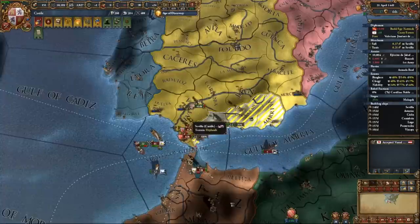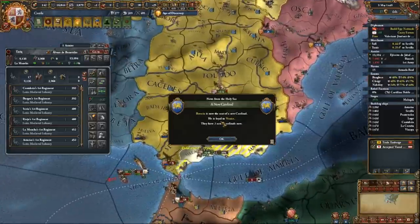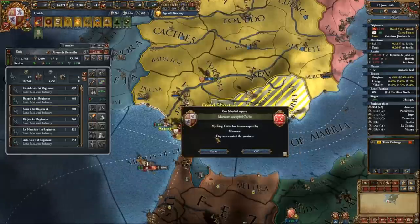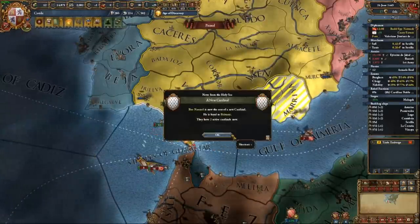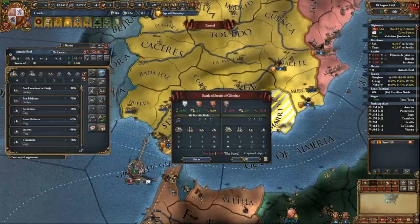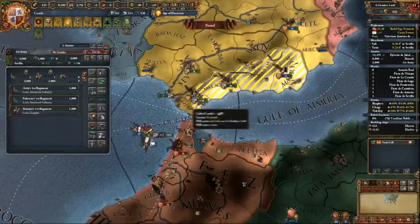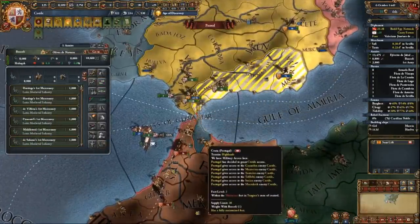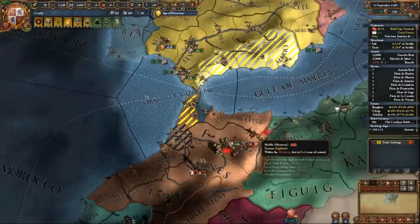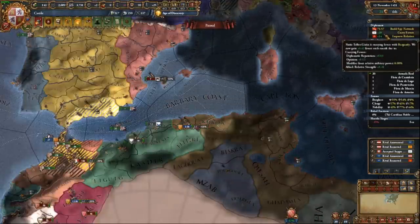Thankfully the Moroccans did not fight my army in Malaga, instead allowing the siege to go on uncontested. I also wasn't paying attention and got my navy destroyed — that's painful. But even with setbacks, EU4 is a game you can still win, though none of this is optimal. With Aragon's support, the Moroccans were pushed out of Iberia and I was able to work with Aragon's navy to control the sea. With some smart blockades I got Tunis out of the war and now had free reign in Morocco and Andalusia.